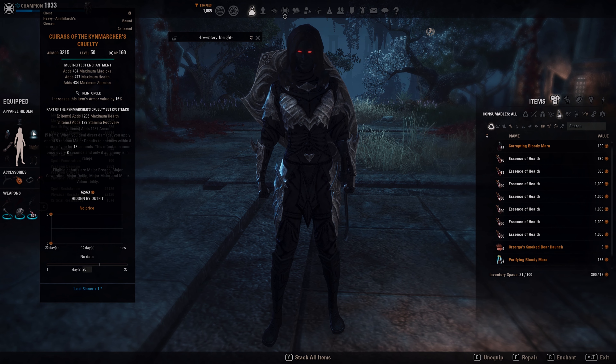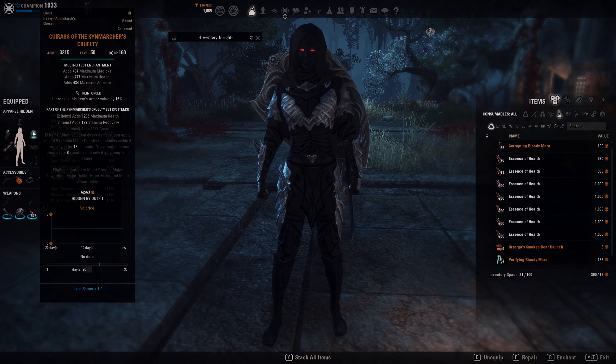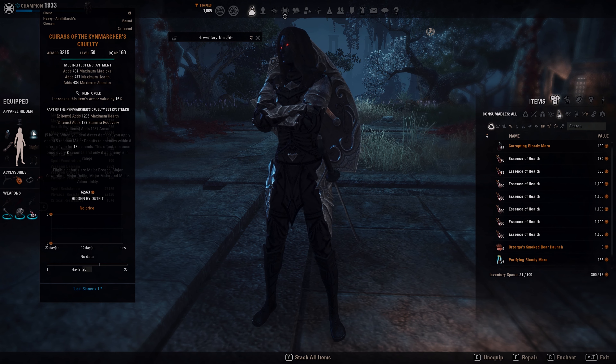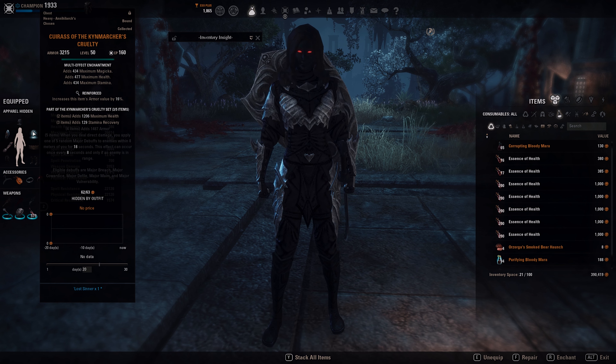The 5-piece is Cue Marches Cruelty — nice debuffs. You get HP, you get Stamina Recovery, and on the front bar you get additional armor. When you deal direct damage, you apply a random debuff: either Breach, Cowardice, Defile, Maim, or Vulnerability. All of those are really strong. They last 18 seconds and you can apply one every 8 seconds, so it's possible to have really high uptime on those debuffs. It's just one of the best sets you can get at the moment.